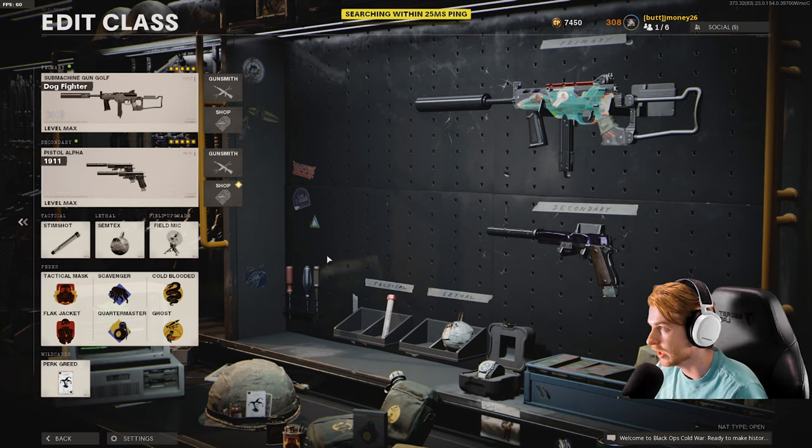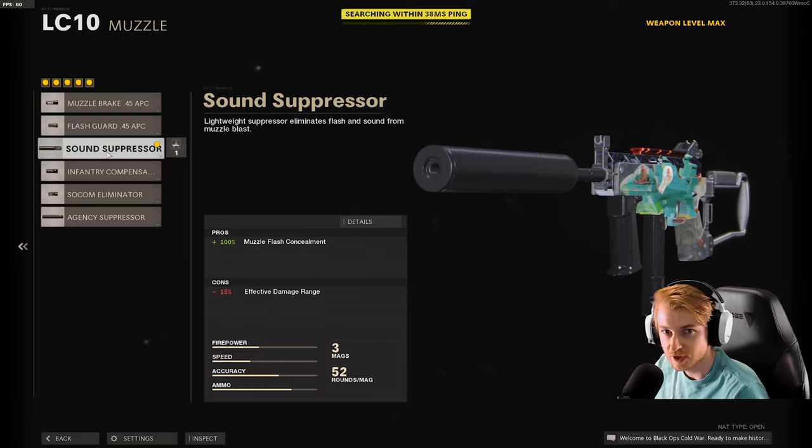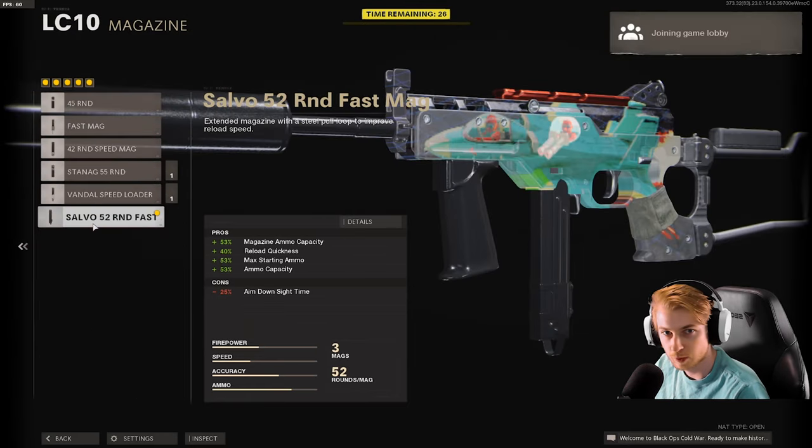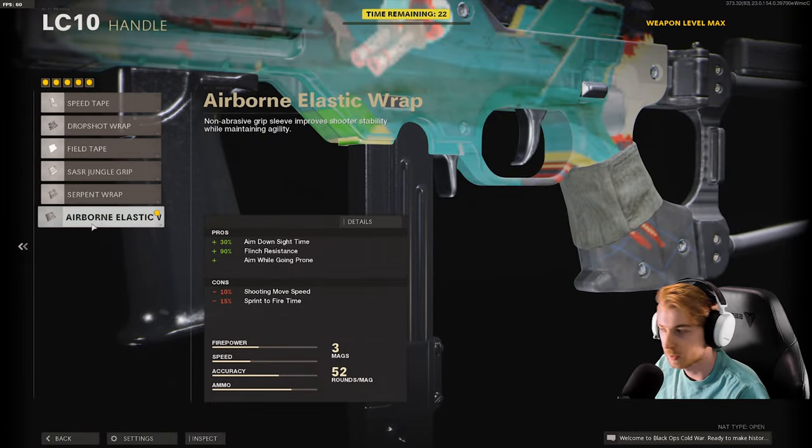This is the class I'm using. I'm using the LC10, the 1911s Akimbo with Stim, Semtex, Shield Mic, and I have Perk Read on with Tac Mask, Black Jacket, Scavenger Quartermaster, Cold-Blooded Ghost. And this is my LC10 build: Sound Suppressor, Task Force Barrel, Field Agent Grip, 52-round Fast Mag, and the Airborne Elastic Wrap.